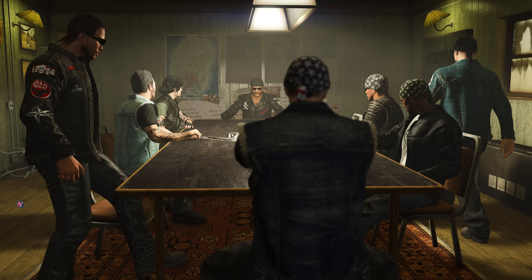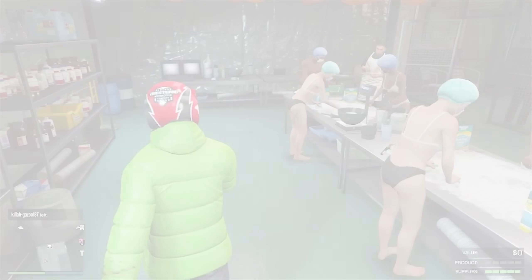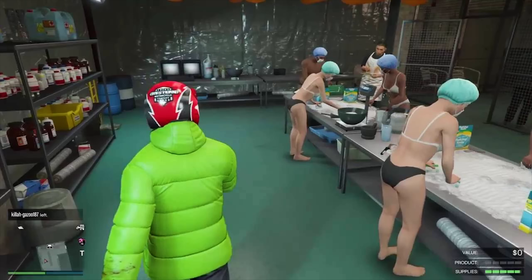Now for the discounts — biker theme again. We have 30% off all biker clubhouse properties, upgrades and modifications, and 30% off all biker businesses as well as their business upgrades. Even if you're not going to be doing sale missions after this week when it's not double money, use them for your nightclub and make the purchase.